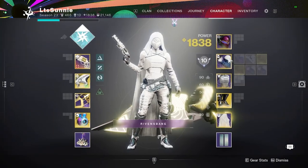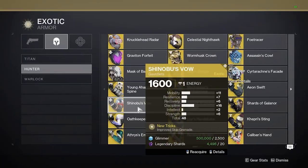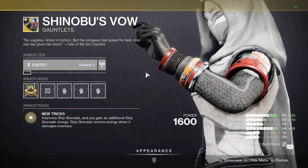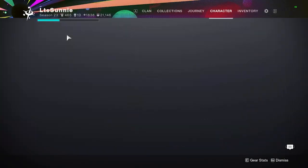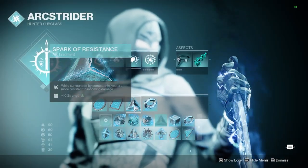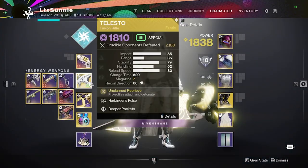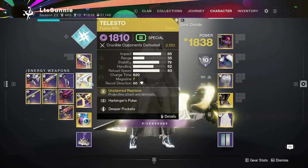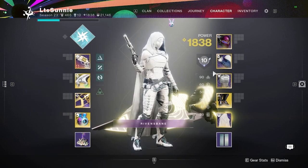The other build I want to try is an Arc Grenade Shinobu's Vow build. The whole thought behind it is: lob one of the Shinobu's Skip Grenades in, they get Jolted, and then you lob some Telesto in there to tag people. The Telesto's going to tag multiple people, the Jolt's going to tag multiple people — if it works how I want it to — it should clear out rooms pretty well. I'm going to go test it after this.